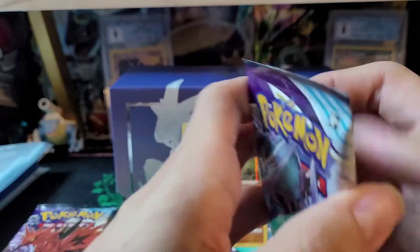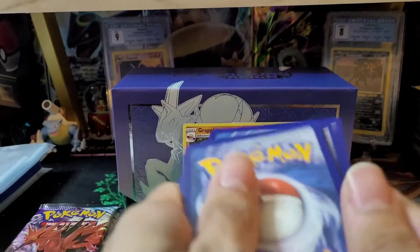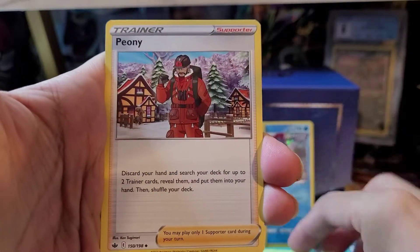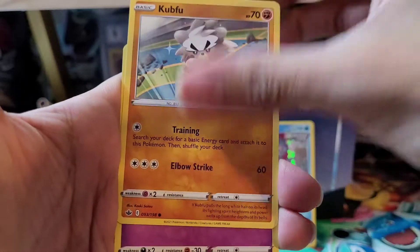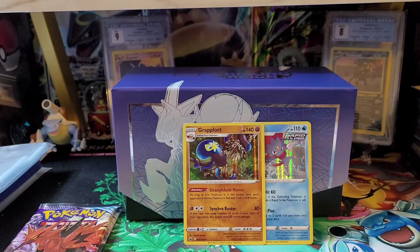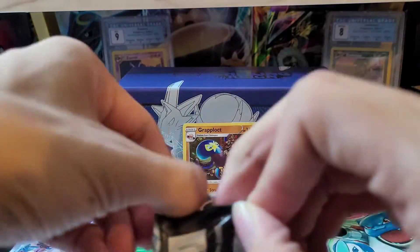Alright, three more packs to go. Here is the code card. We have a Grass type energy, Thwackey, Peony, Galarian Zigzagoon, Galarian Moltres, Snorunt, Bonsly, Bonsly, Kubfu, Inkay. Frosmoth's reverse, the rare is a Galarian Weezing non-Holo. Alright, two more packs to go and two hits so far — just Holos. Let's hope we can maybe get an Ultra Rare from one of these last two packs.